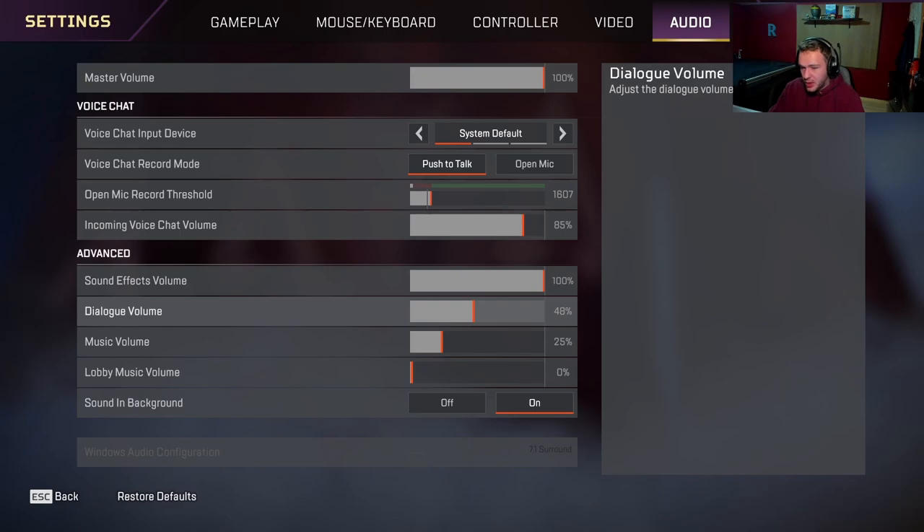I'd recommend turning down the dialog — it makes it a little easier to hear footsteps. When Bangalore's talking about P20 for five minutes straight, it's not helpful, so you can turn them down. But some dialog is still very helpful, like when they call out a third party right away. So I would still have it — also, it gets lonely when you don't hear the legend.